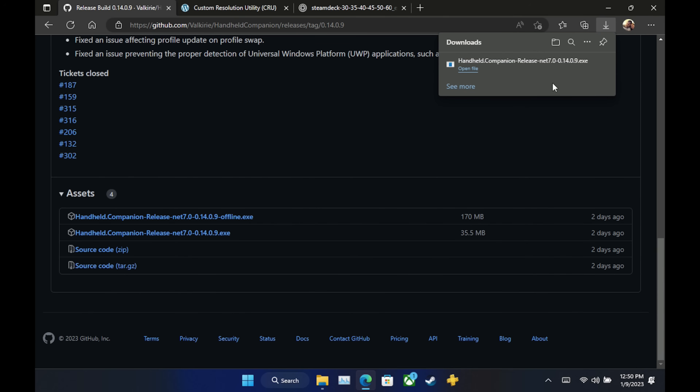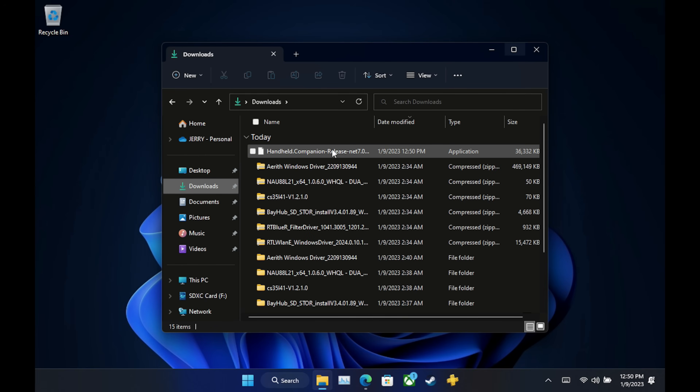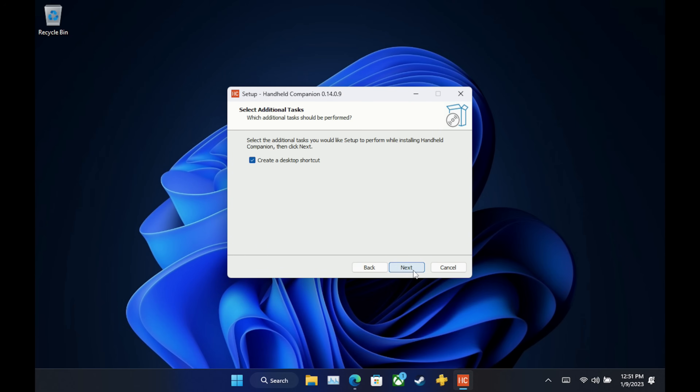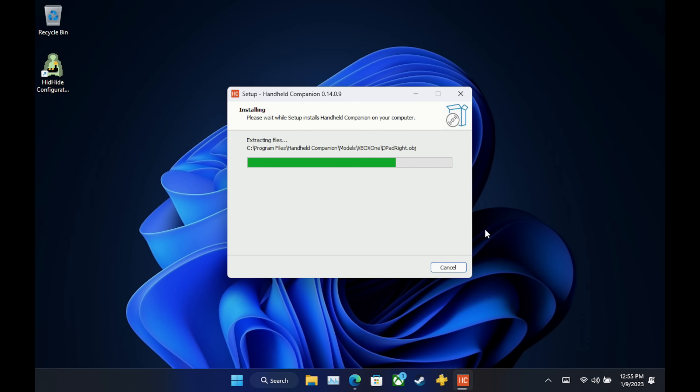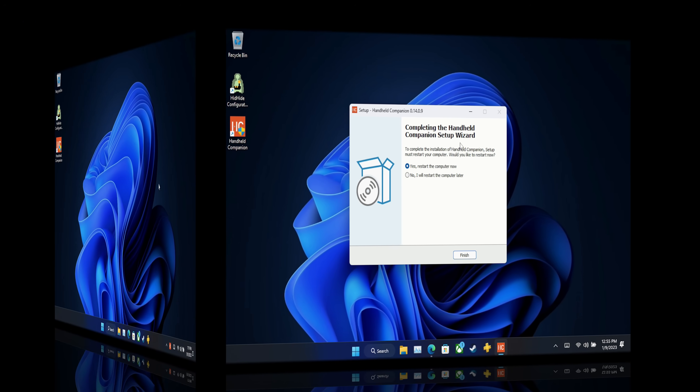Now we'll be ready to go ahead and install Handheld Companion. I'll get Edge minimized, go back to downloads, refresh the folder, and it'll show up properly. I'm going to click on this and run as administrator — that's how I prefer to get it installed. The install process is very straightforward. It does take a few minutes as it installs DirectX and other components. Once HC is done installing, it will ask you to restart your Deck so that you can open the software.